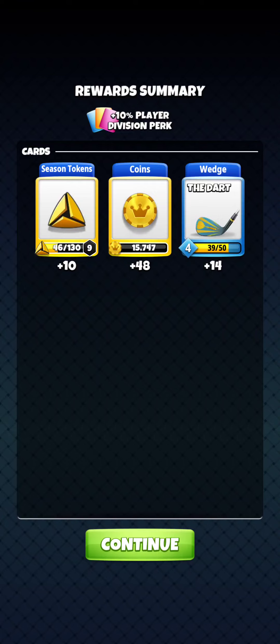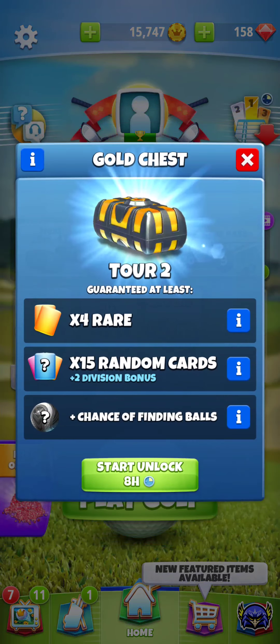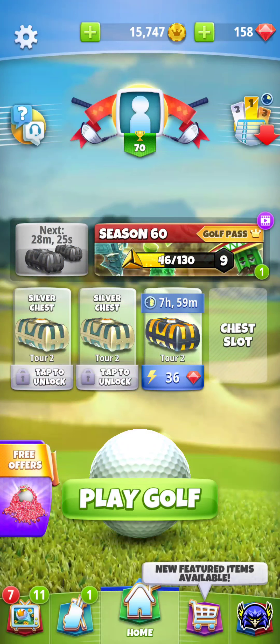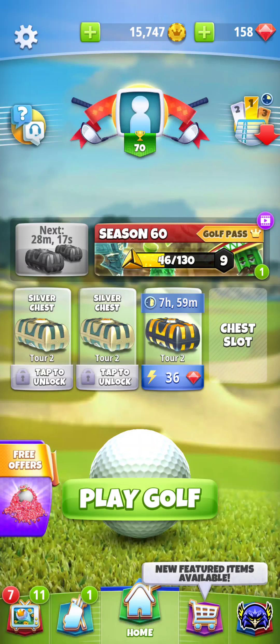When you get a silver chest you get 10 tokens, a gold chest gives you 20 tokens, and a platinum chest gives you 30 tokens. I'm clicking on this gold chest now and it's going to give me four rare cards — which are clubs I may or may not have — a chance of finding some balls, and 15 random cards for all kinds of different clubs. I'm tapping to start the timer. I only have 158 gems at the very top.